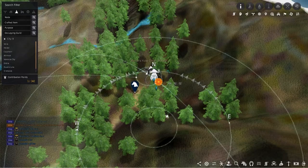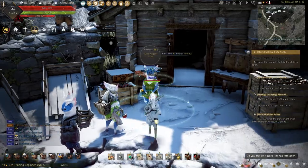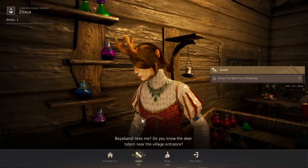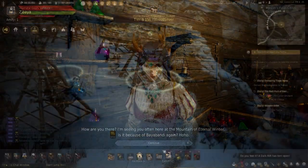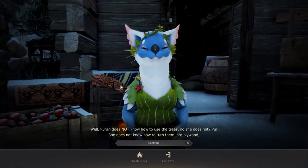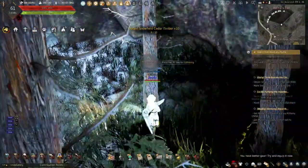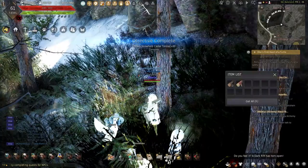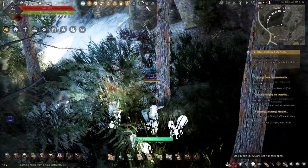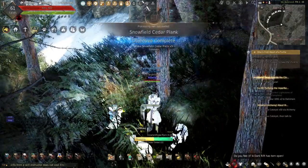The first daily is Think Outside the Citron Box. This can be accepted here at the citron orchard. If you're doing the Elden dailies, this can be accepted after accepting Best Fruit of Everfrost, which leads you to the orchard. This quest has you cut Snowfield's cedar logs and chop them down to five planks. This can be completed here using these two trees to speed it up.